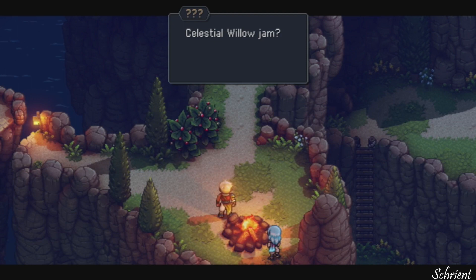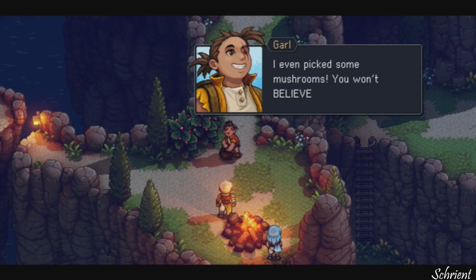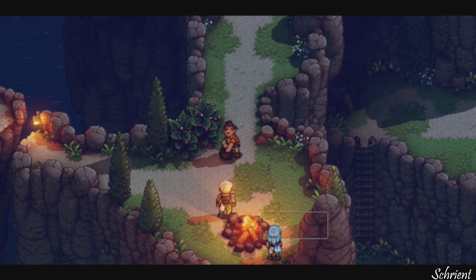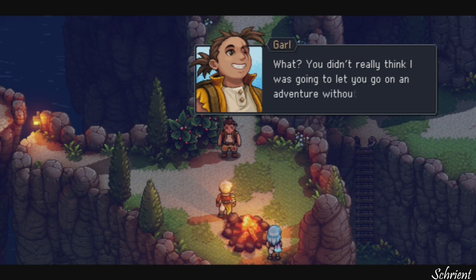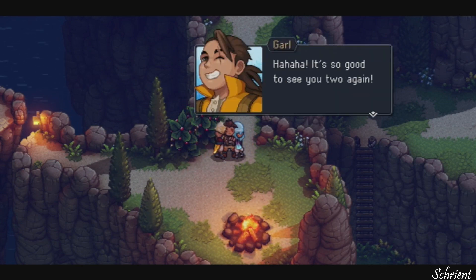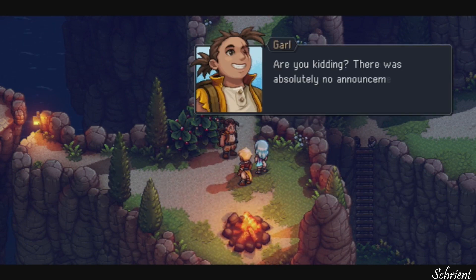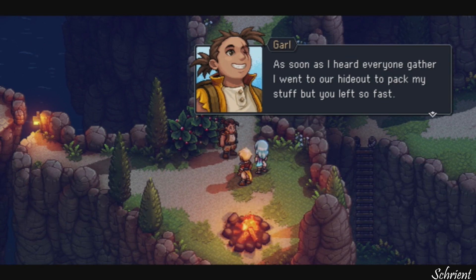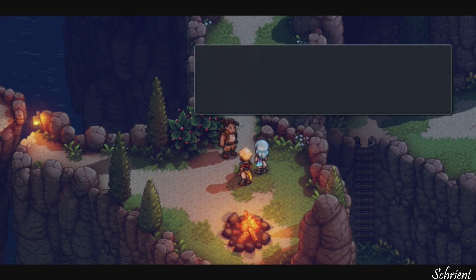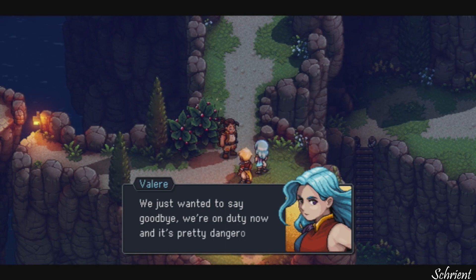We could certainly use some Celestial Willow Jam to go with the skillful bread. That dream. Garl, is that you? Celestial Willow Jam? It is Garl! I got some right here, guys. He's just like best friends already. He has a scar on his eye. I found some herbs in the Forbidden Cavern — they'll do just right. What, you don't really think I was going to let you go on an adventure without me, did you? They're hugging! So good to see you two again. You look so strong now. Hey, why didn't you show up for the departure? Are you kidding? There was obviously no announcement.